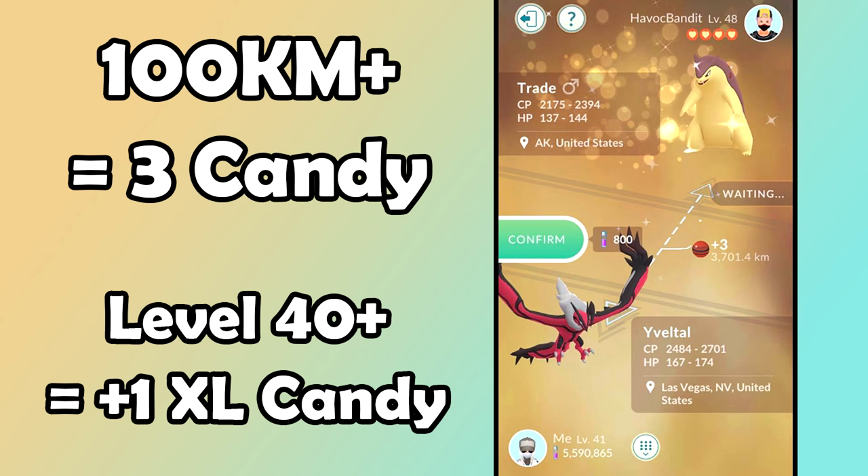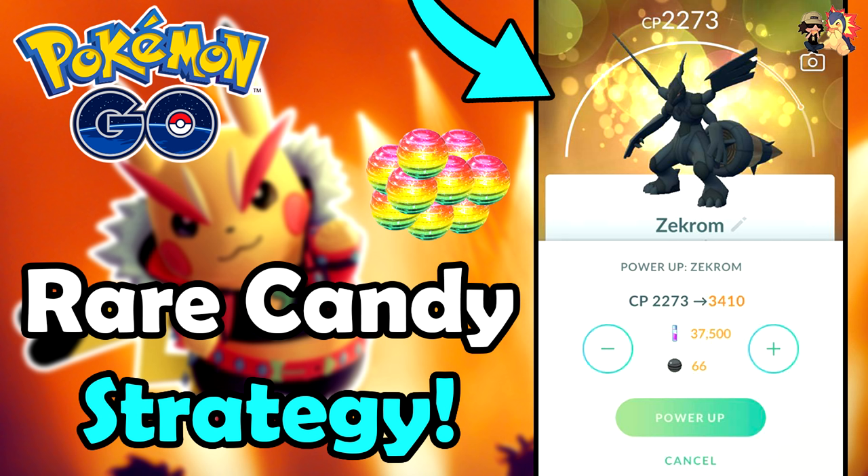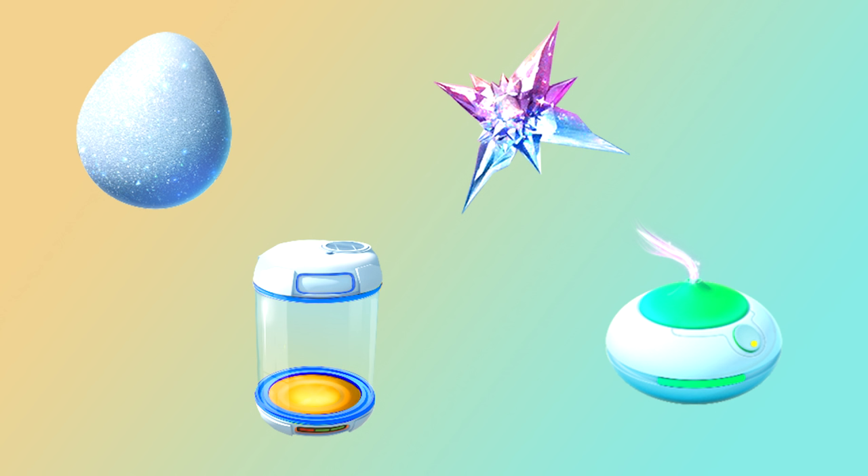I have a Rare Candy strategy video linked in the description below — I really recommend checking it out. All these videos will be linked in a playlist in the description. Make sure you're only using your Star Pieces, Lucky Eggs, and incubators when you're maximizing them. I recommend using them during events with bonuses — like a triple or double stardust event, triple experience events, etc. Pay attention to my monthly breakdown videos on the channel.